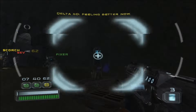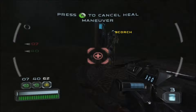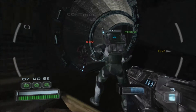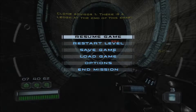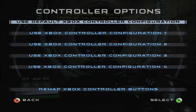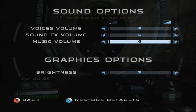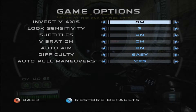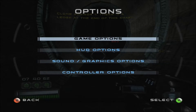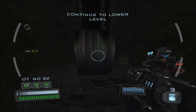You're feeling better now? Heal up, Delta. On my way, squad leader! Whoever left his gear behind should get it out. Go! There is a ledge at the end of this ship — you can repel to the lower level from that ledge. Go!